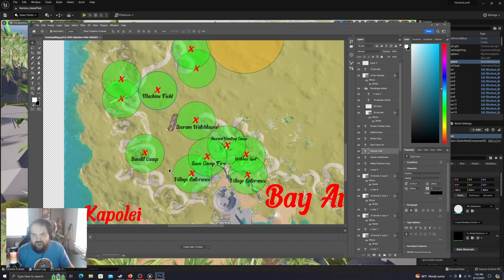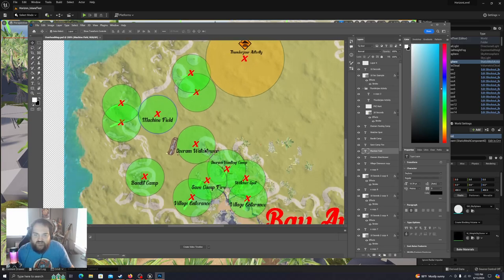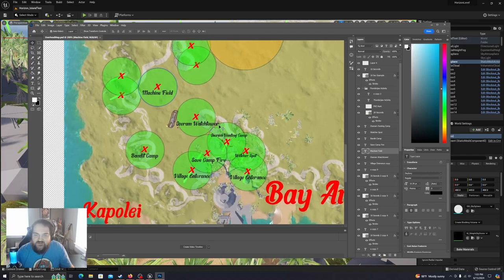We made some decisions. One was to give the outskirts — northwest of the camp — a bit more of a game plan for what we're going to have there. We had to move the Thunderjaw activity way up north because it was too close to the village. We also made decisions to include a bandit camp, a watch tower, and a save campfire. These save camps are prevalent in the Horizon series, so I wanted to include that and keep it in mind going forward to include them in the most ideal spots.